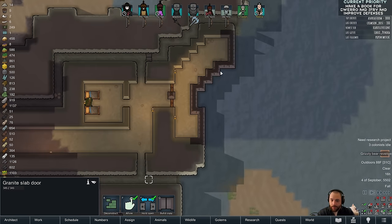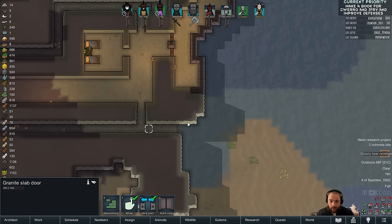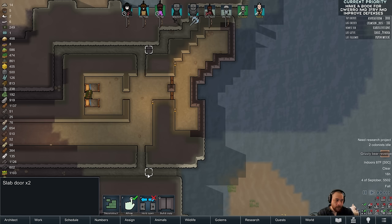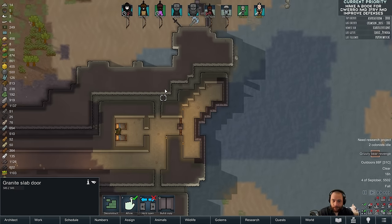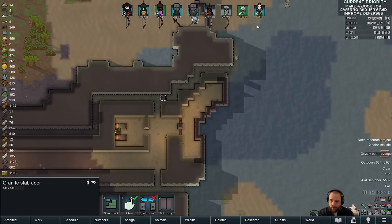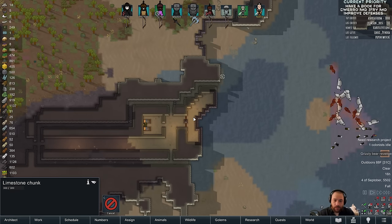The way this kill box works is I put my archers in here and shoot them. If they get close enough to this door, I can open this one and close this one. They might attack this slab door, but it has 545 hit points. And once they get bored of that, they will move over to this slab door. In order to attack that slab door, they'll have to move from here around the deep water, because deep water's not walk-pathable. So they'll have to move around the deep water over to this door, right in front of all my archers. That's essentially how the kill box works.